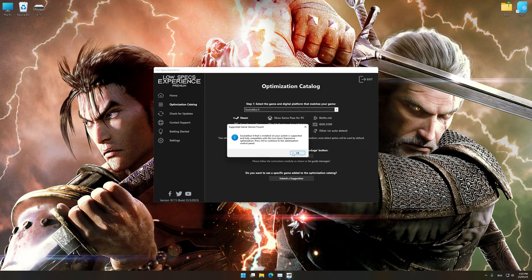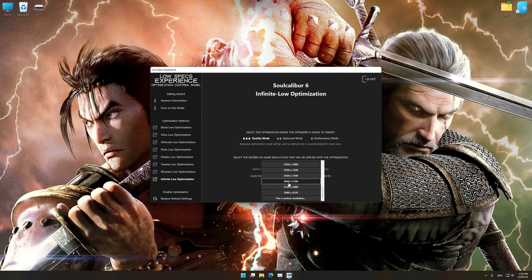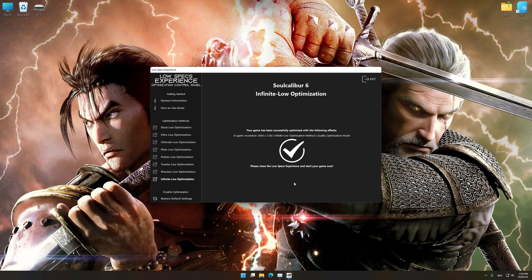Low Specs Experience will now automatically check if the game version currently installed is supported by this optimization. If it is, press OK and the optimization control panel will load. When the optimization control panel loads, simply select the optimization presets and the resolution you would like to render your game at. This is something you will need to experiment on your own in order to see what works for the system the best. Once you decide which optimization presets and resolution you are going to use, press the execute optimization button and then start your game.